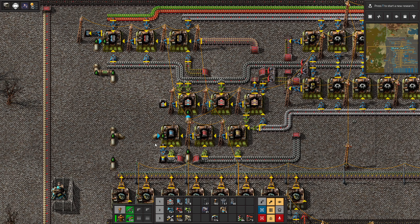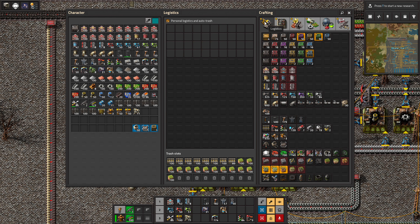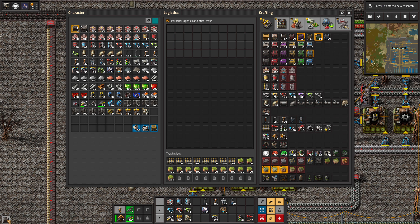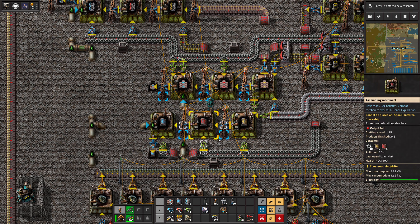Hey everybody, welcome to Let's Play Factorio! Off-camera I finally got ourselves an automated blue setup. I was thinking I could do with some reds too, so I was thinking maybe I'll set up that now just so I have the reds also automated over time, and I can grab whatever I need here.